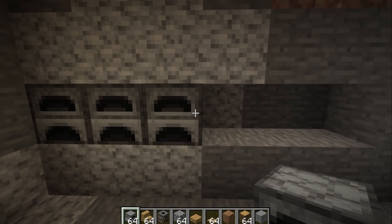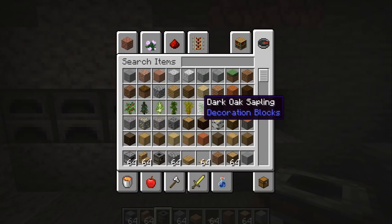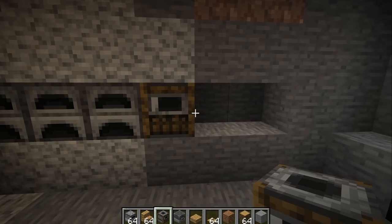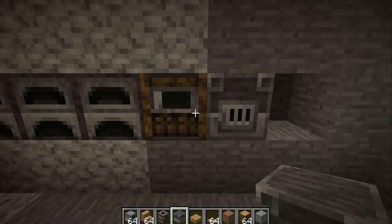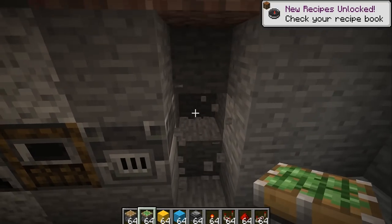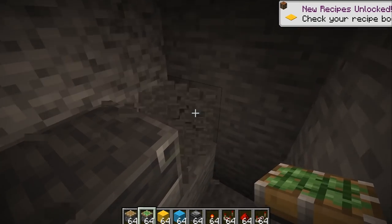Moving on from the decorative stuff, let's get on to some actually functional things. Getting yourself set up with a decent smelting system early on in the game is going to help you out massively, especially now that we have the new furnace types introduced in Minecraft 1.14 — the smoker and the blast furnace. It would also be handy to have a pair of those because this means you get food twice as fast and you smelt ores twice as fast.